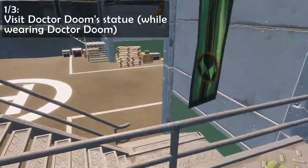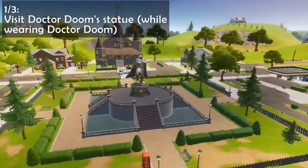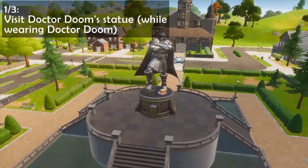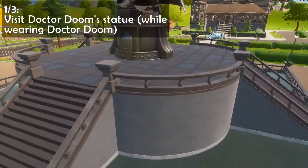To begin the first step for Doom's challenges, wear the skin and head over to Doom's Domain, where you'll find his statue at the middle of the location. Once you arrive at the statue, that should be the step complete.